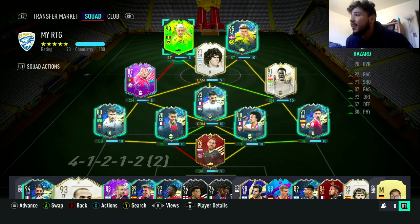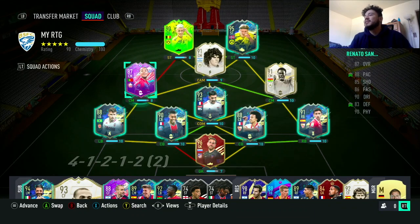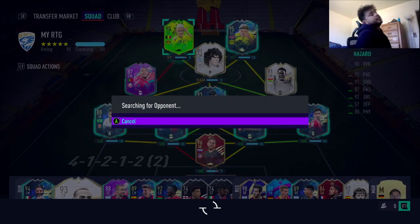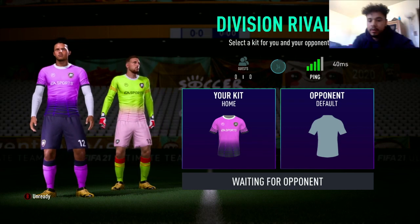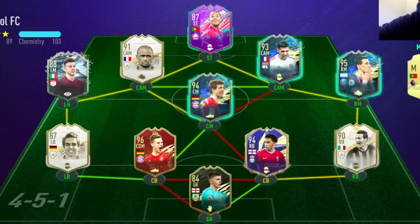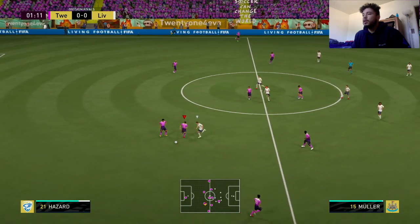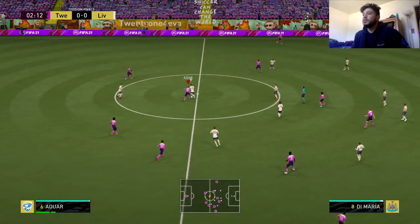I'm going to use him with his Dortmund brother-in-arms, Erling Haaland, up top. It's so cool to use these promo cards together. Honestly, he doesn't feel that fast right there — for 90-something sprint speed, I expected more.